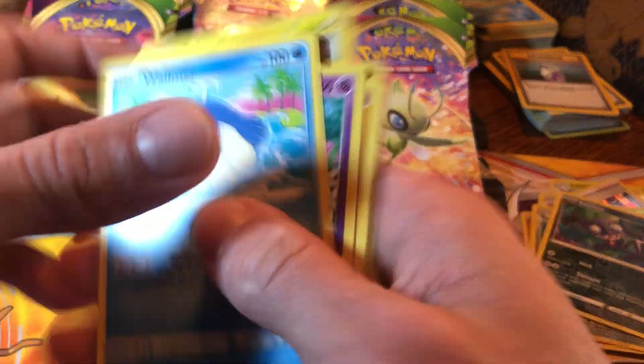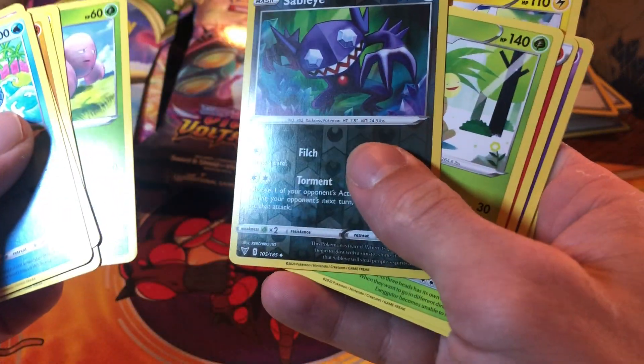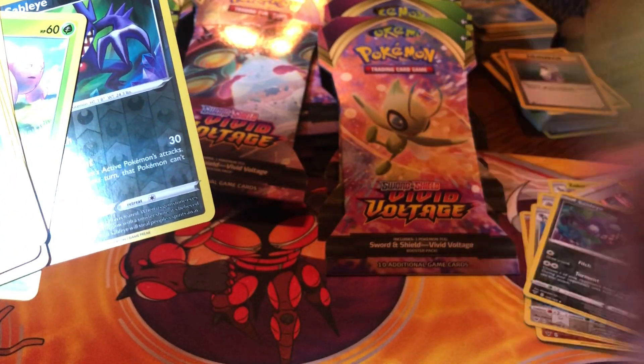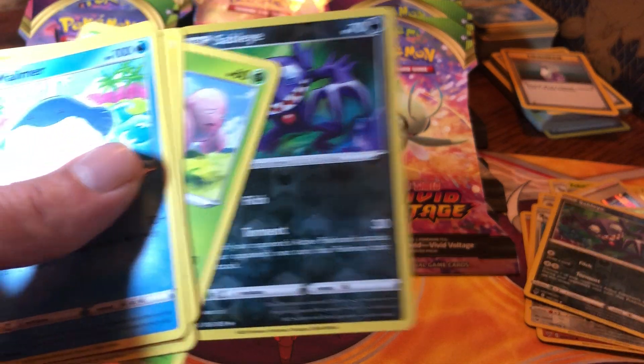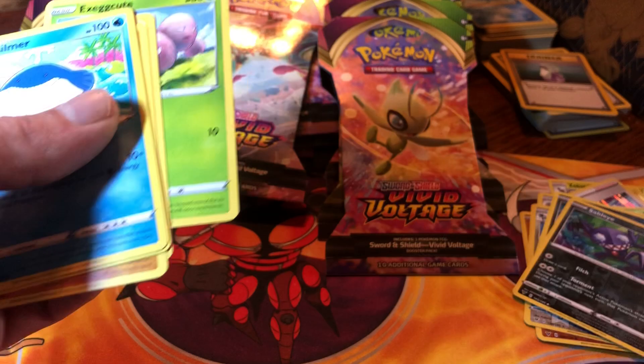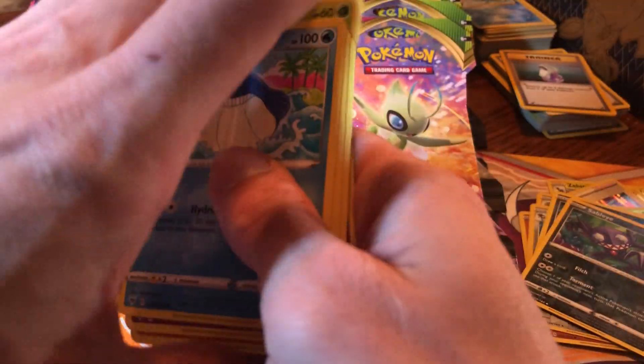That's a green. Reverse Sableye again and an Exeggutor - did we need that? Non-hollow - there you go, needed that. And the Sableye? No, we got that. Okay, we got that.